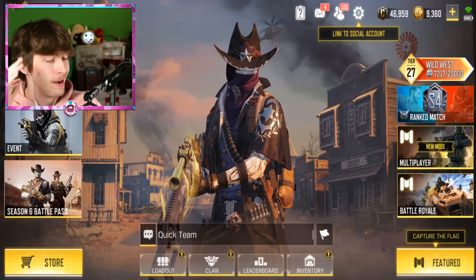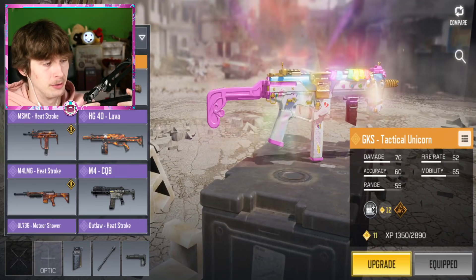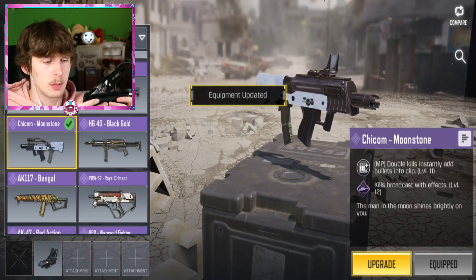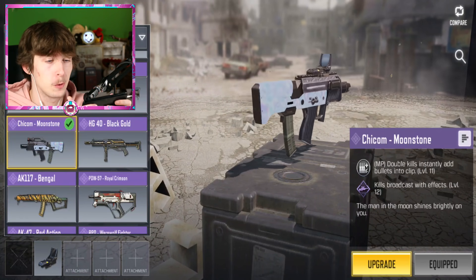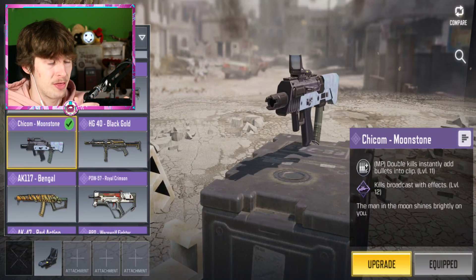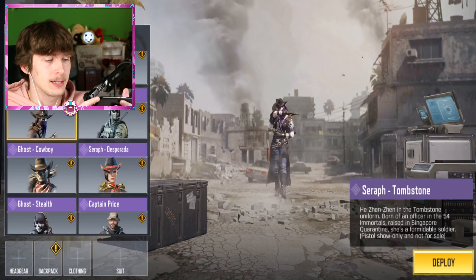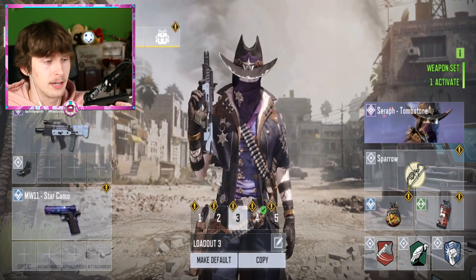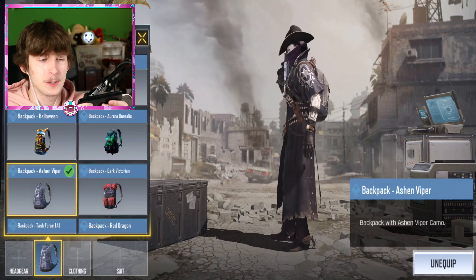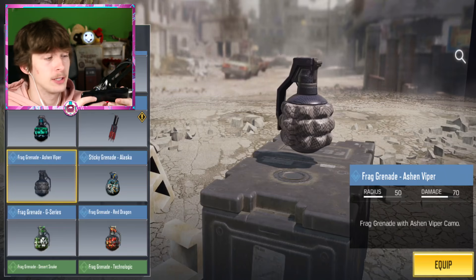Enough pain and suffering — let's get to the fun part of actually getting to use this gun. Sorry my beautiful tactical unicorn, you gotta go — there's a chickum in town. Let's toss the red dot on that thing. This gun does come with a pretty nifty perk when we get it to level 11: double kills instantly add bullets into the clip. Plus at level 12, kills are broadcasted with an effect. For now we're just gonna rock the red dot. For the backpack, we're gonna rock the serif tombstone — I like the way it fits with the skin.